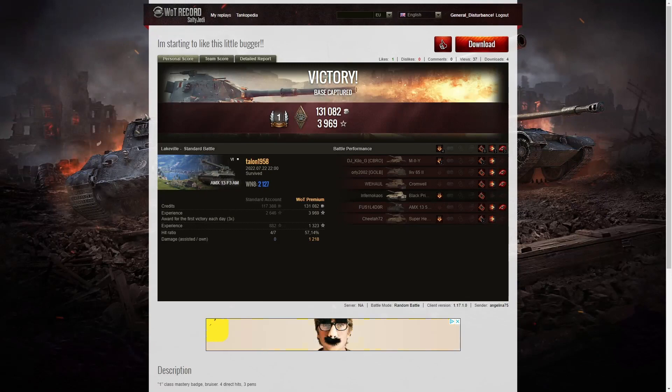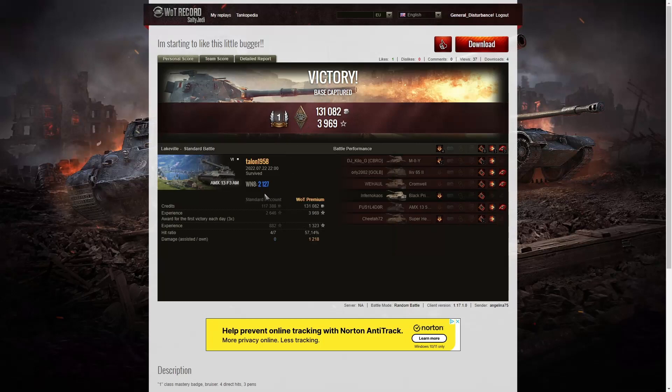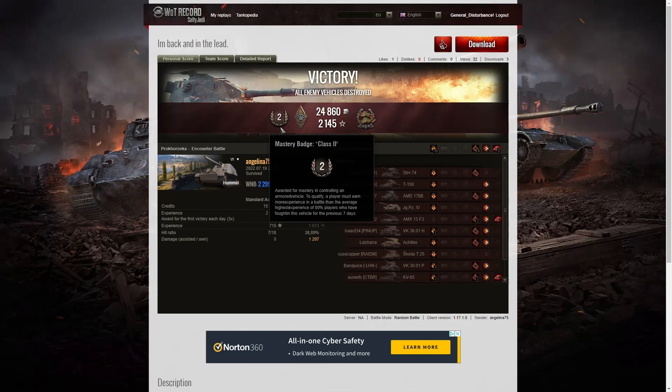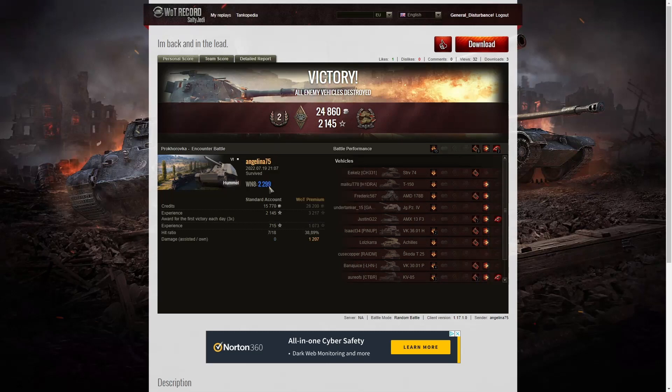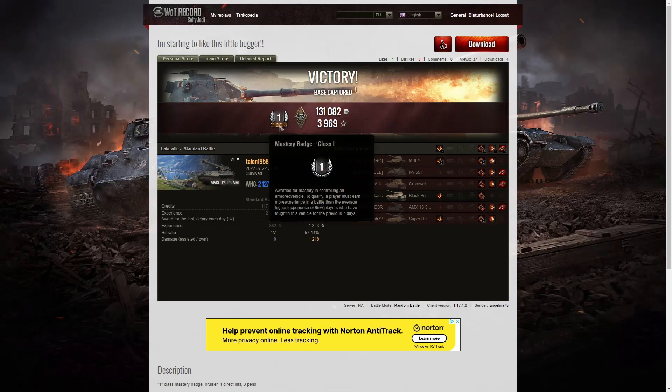Here are the end of battle results for Talon - he got a first class tanker, the first time he's had a first class in the AMX 13 F3, and that means he beats Angelina and gets the weekend lion. He also got a Bruiser medal for getting at least five critical hits, managing eight. His win8 was 2127. Even though Angelina's win8 was higher, Talon got the higher mastery badge and wins the weekend lion - the first class is what counts.